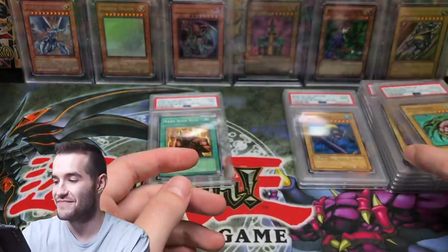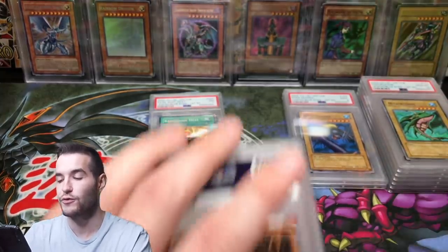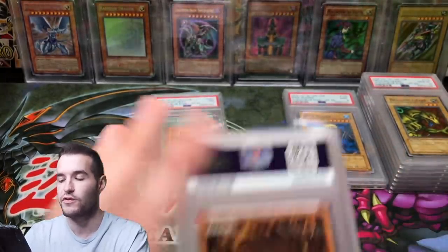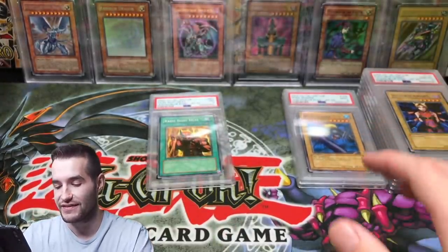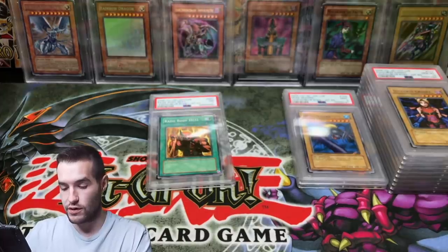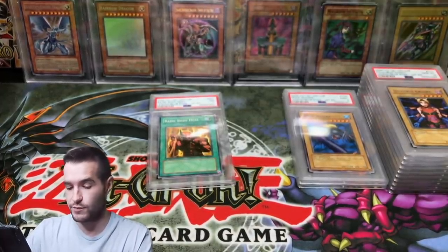Misshapen Zombie, Gem Mint 10 — all those people trying to complete full sets in PSA 10 will love that. Some people have actually done it. Drooling Lizard PSA 10 — hit me up if you need some of these. Succubus Night — classic, rolling in the 10s. Another Succubus — okay. Next is a LeBron James sports card, we'll save that for later.